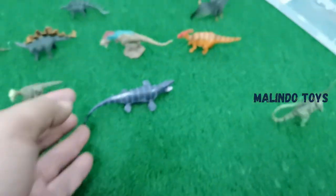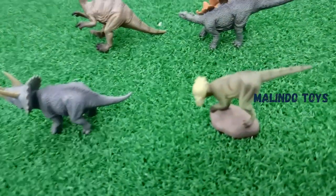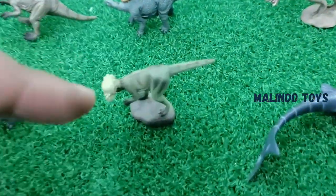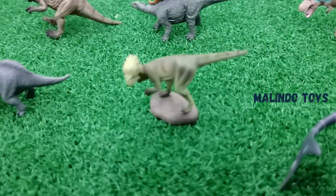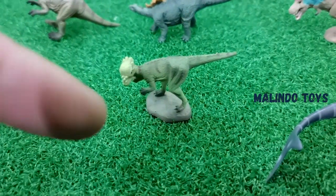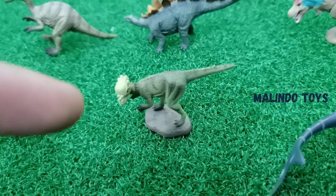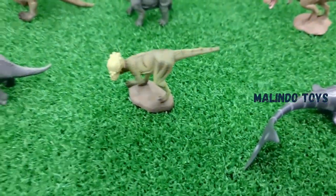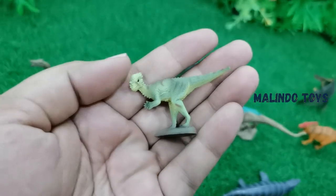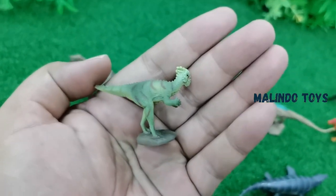The body of Mosasaurus is fat, like daddy — like a hippo! Okay, the next one is called Parasaurolophus. This one is like a T-Rex but not T-Rex — T-Rex is big, this one is small. The green one, also wow!